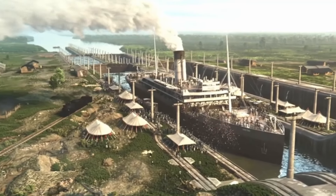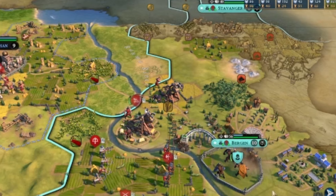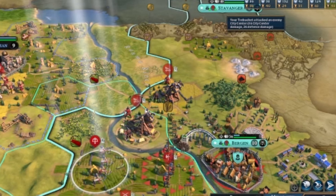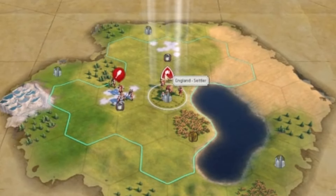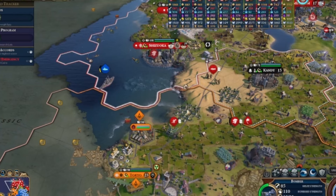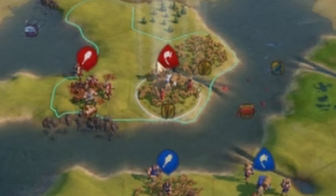Civilization VI, probably the most recognizable modern strategy game there is, and I, Super Red Star, will be showing you my first attempt in this glorious game. Now watch as I turn a civilization from sticks and stones into a global contender. For this video I chose the incredible Queen Victoria, who will lead the great British Empire to victory against all other nations.